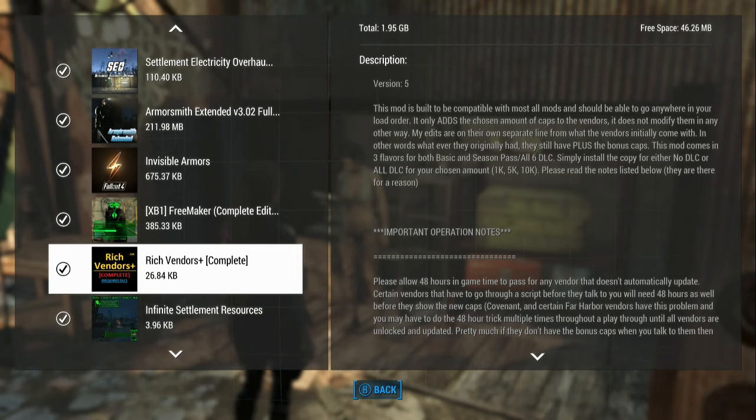Here I'm looking at Rich Vendors, and I'm using the 10k one. If you look at the thumbnail picture, the version you're using — whether it's 10k, 1k, or 5k — is on the upper right, not quite in the corner. It's kind of level with the top part of the H on the right-hand side. It's small in this picture, but if you go to Mods and look at it on Bethesda, the picture's bigger and you can read that it's 10k.